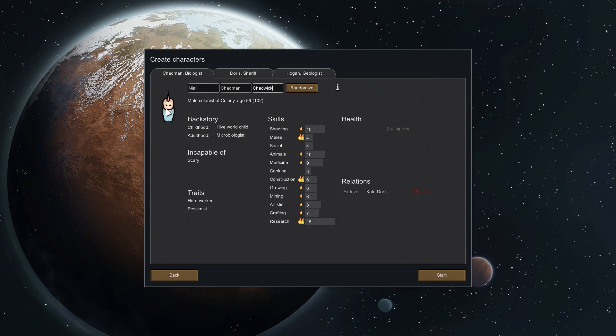Our first guy is going to be Chadman — a hard worker but a pessimist. Next is Doris, who won't be staying looking like that on this world — she'll be eating vegetables fairly soon. Chad was good at shooting and medicine, so for the other two we want someone very good at growing and someone good at mining.